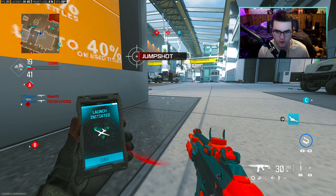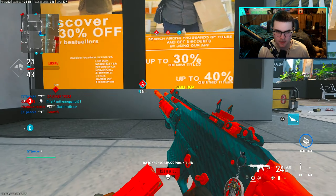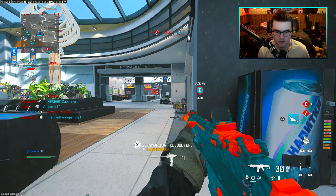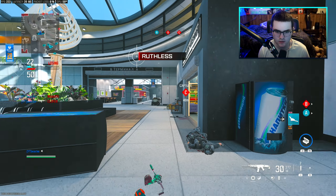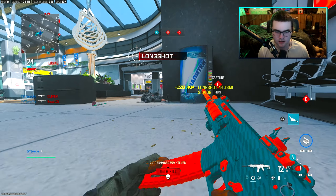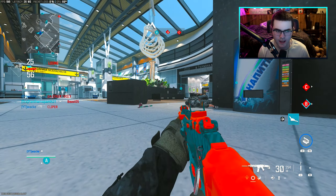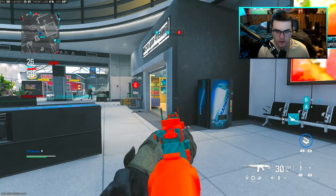There's another guy — we can call in the normal UAV here. See if this guy pushes — he's dead, let's go, very nice. I was gonna say I heard a guy over here. Still kind of zapping. You can honestly really rock anything on the MCW, and as long as you can control that vertical recoil, you'll literally have no problem — it's actually insane.